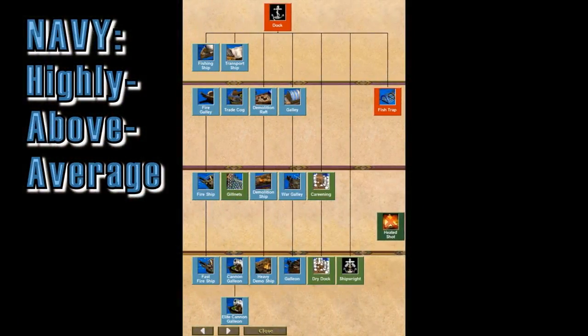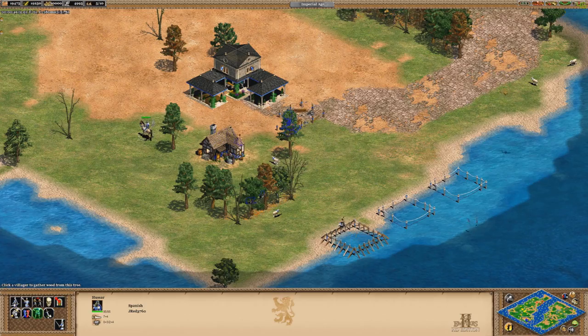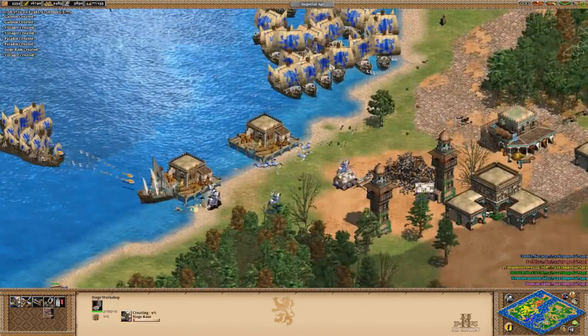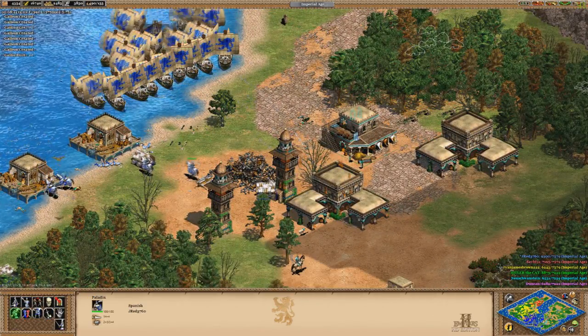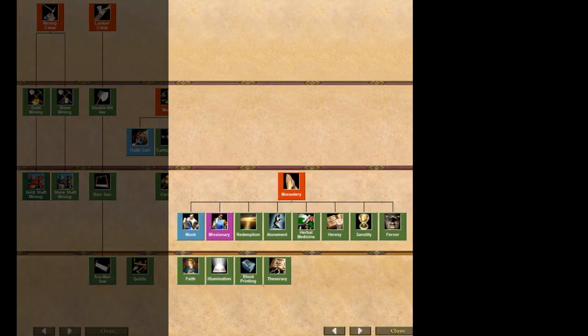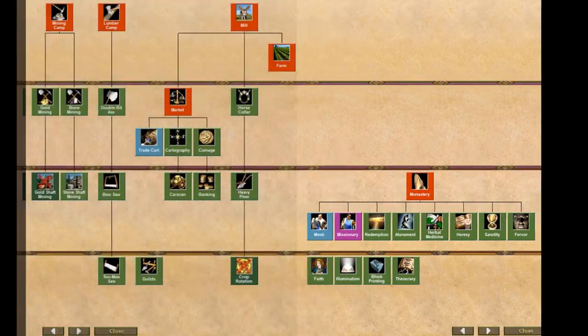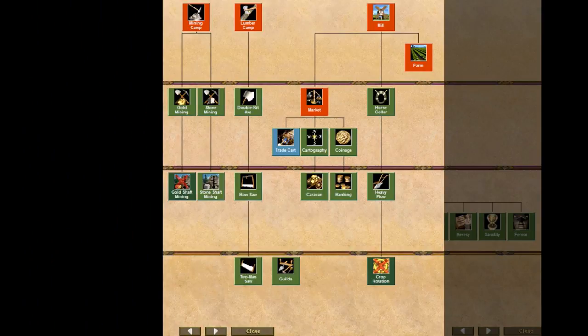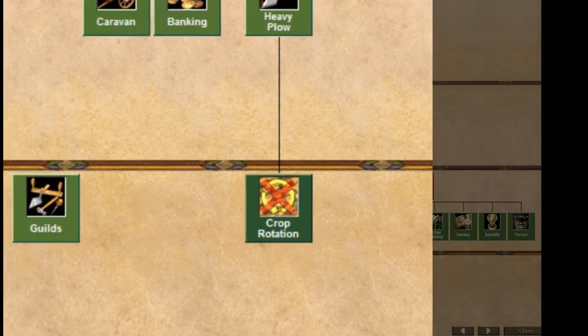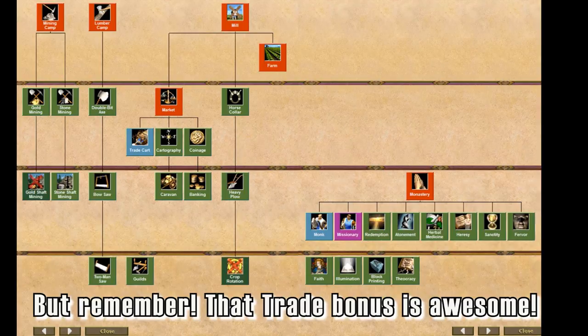The Spanish navy is highly above average because they miss nothing except heated shot. The build bonus is pretty substantial on a water map since you can get that first dock up first, and their elite cannon galleons are probably the best in the game. Their monks are very good since they miss nothing and have a great HD expansion conversion bonus. Their economy isn't anything special because they miss both gold shaft mining and crop rotation, which can make it a little clunky getting your economy rolling in a deathmatch game.